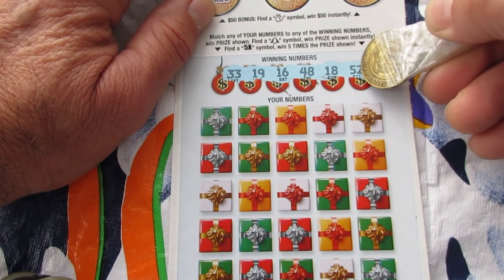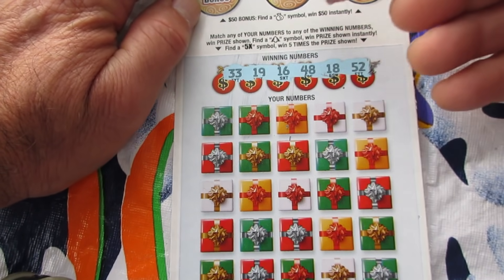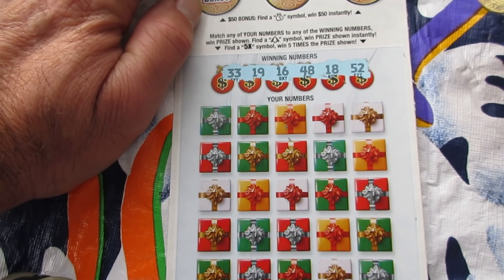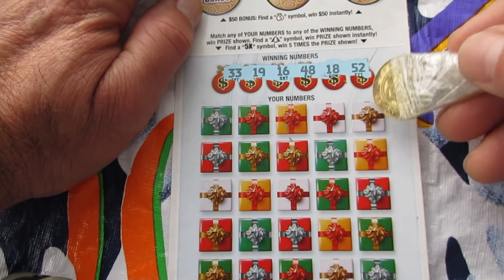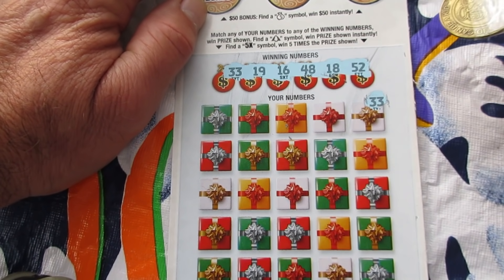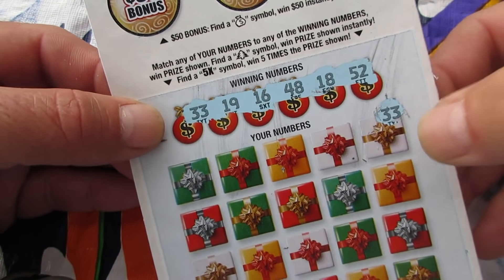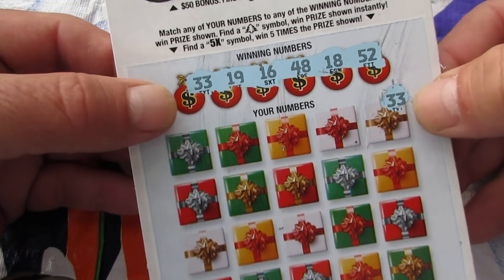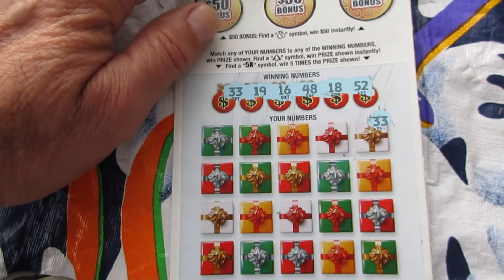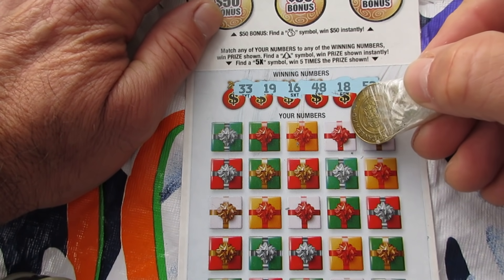These are interesting - there's that 48 again, I think that's been on every ticket in one form or another. Numbers are: 33, 19, 16, 48, 18, 52. All right, Chuck E. Cheese on the candy cane, let's get a win here. We got $30 on the board - oh my gosh folks, hold the phone! That's another win, that's another win! And look at this - first spot scratched, it's a win! Woo, that's good stuff!